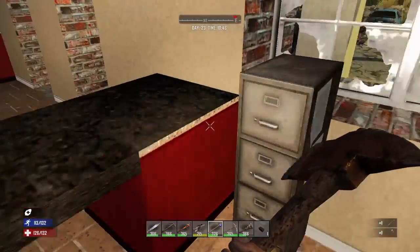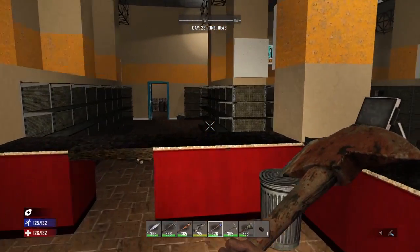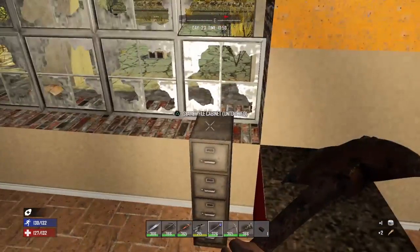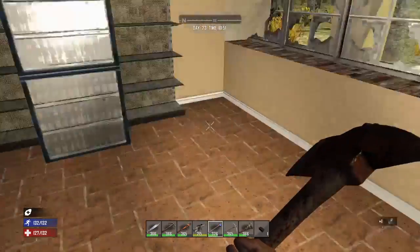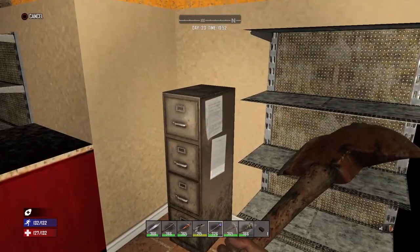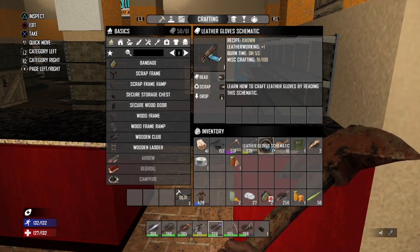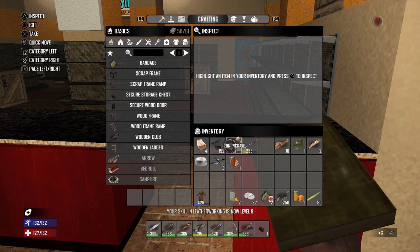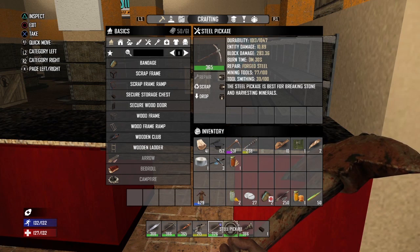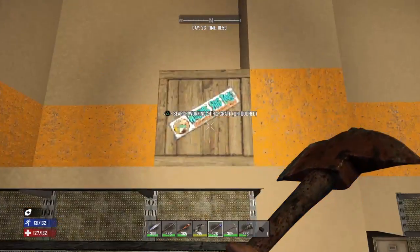We found an auger blade, leather gloves, tape and feathers, some trophy, and beer — I'll use that during nighttime. I already read some of these. This auger blade does 143 block damage; this one does double damage. There's another working stiff up here. Brass raider with four repair kits. No calipers so far.